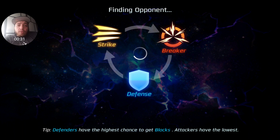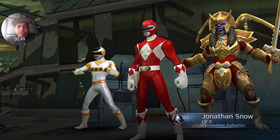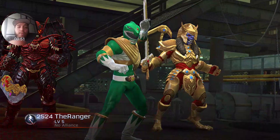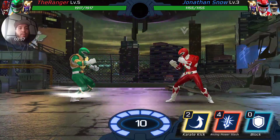We're gonna go straight to PvP, and we're also gonna try to open up the corruption box to see what we can get. I'm really hoping I can get possibly the epic Billy, some more Jason crystals, or some Green Ranger crystals — anything I can use right now. Jason is pretty overpowered in my opinion, so let's see what we can do.